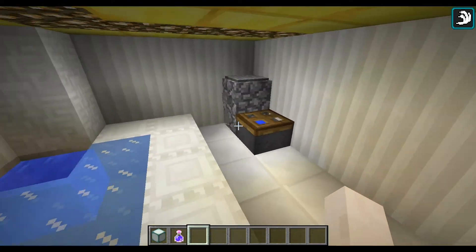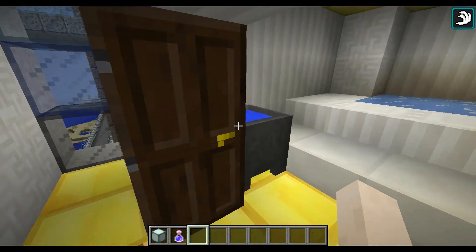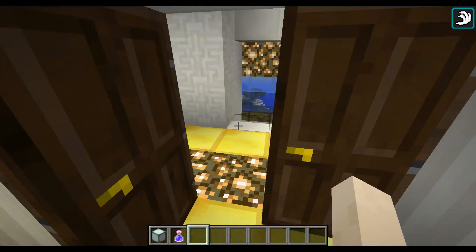And then on this floor, I have a nice little bathtub, a working toilet, and a sink. Oh yeah, the sink works too, sorta. If you wanna close the door.